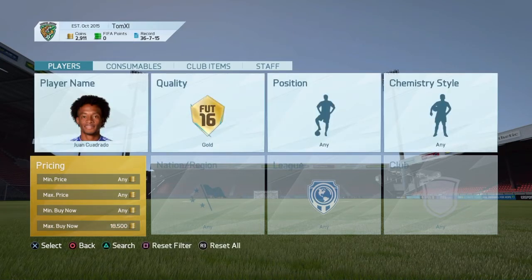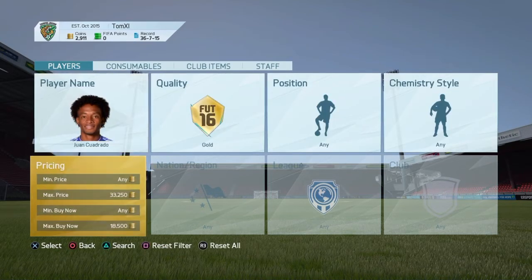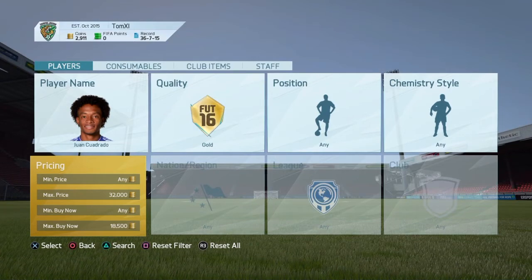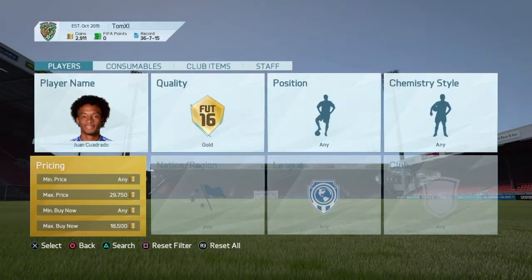This will work when Cyber Monday is out and EA release lightning round packs. While the lightning round packs are released, people will store players that are worth something onto the transfer list or list them really cheap straight away. People want to sell players as quick as they can so they can open more lightning round packs. So there'll be bids on Quadrado for like 15k — people will list for 15k because they know they'll sell. If you just sit here sniping like this, you can pick a Quadrado up for 15k and then sell it.